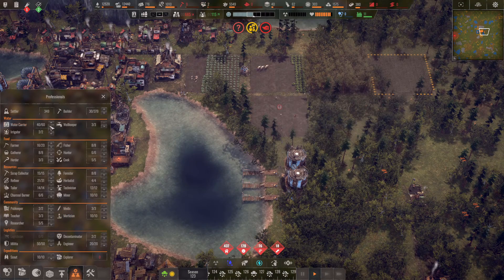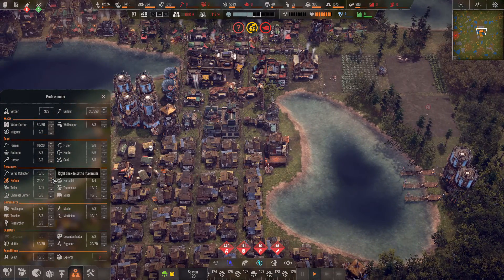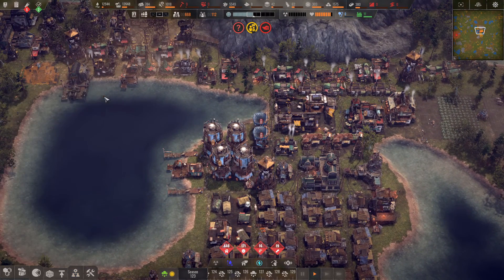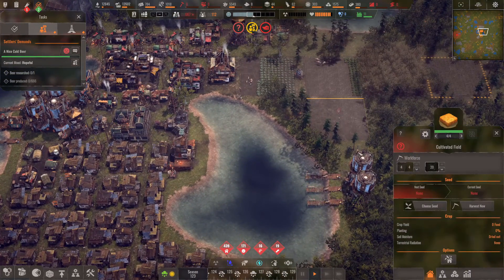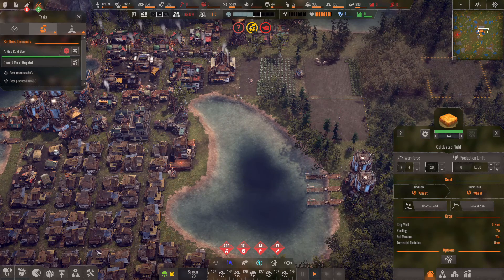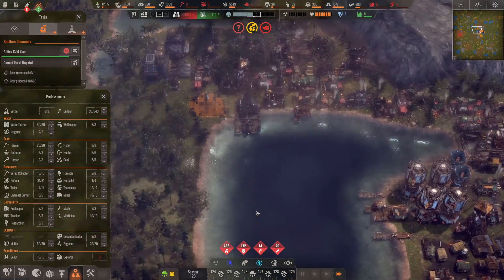Alright, we've got a water tower. Let me get all these buildings on full staffing. Put that refiner on full so I don't forget. Make sure everything's full — which it is, beautiful. Very nice. So we've got the beer research selected — we need to research beer and then produce it. Hopefully we can use the wheat field for that. Farmers are on full — beautiful.